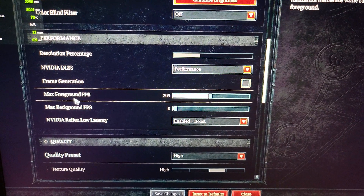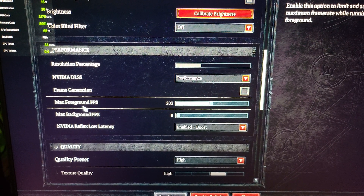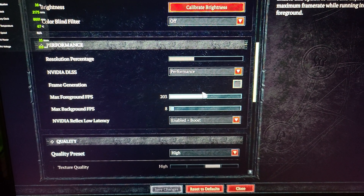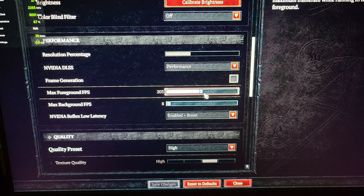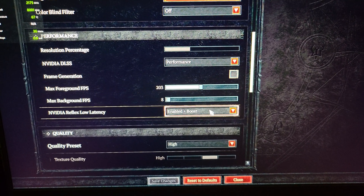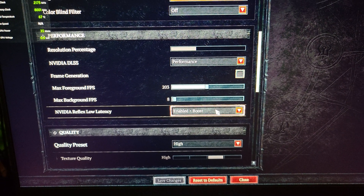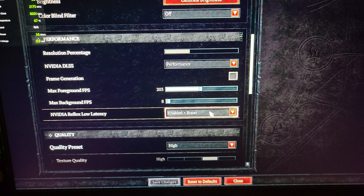Make sure that you enable Nvidia DLSS 3, which is deep learning super sampling — keep it on performance. Then make sure that you boost your foreground FPS to 203 frames per second, set Nvidia Reflex low latency to enable plus boost, and keep your overall quality presets at high.